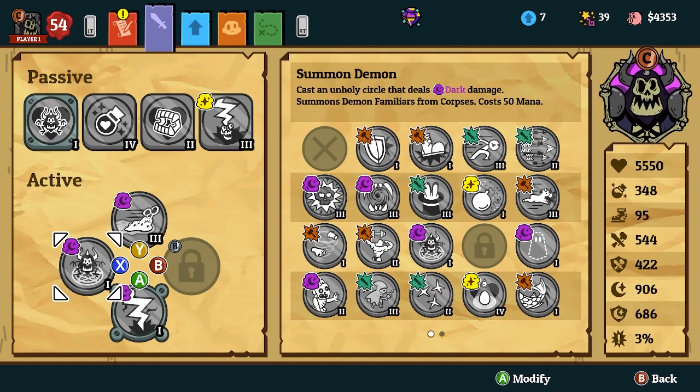For abilities, Summon Demon is obviously the main one and that's all you really need. The third and fourth slots are very optional depending on what you need for breaking wards, given how ridiculously strong the build is. Personally, I like Slime Slide because it makes me really fast, or you can run Dodge.